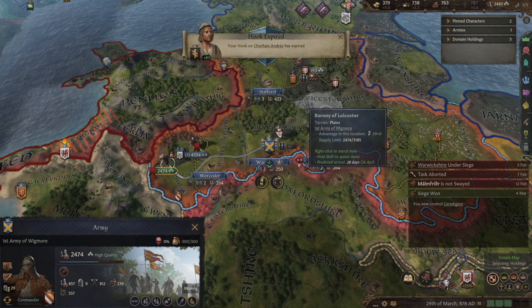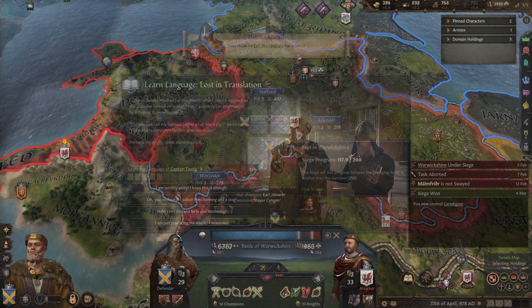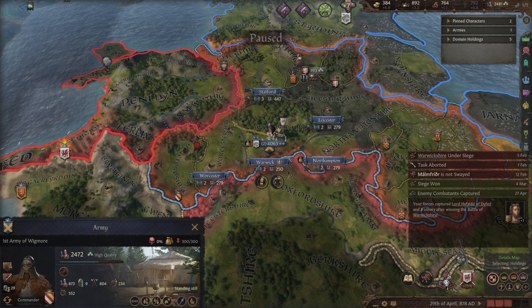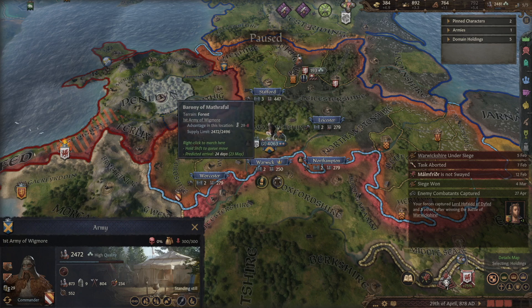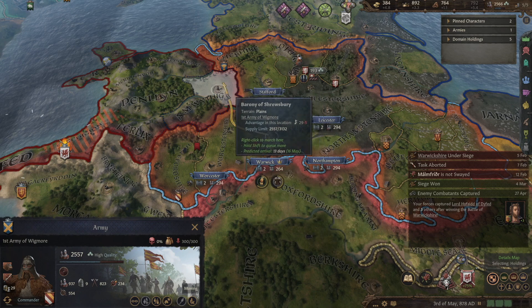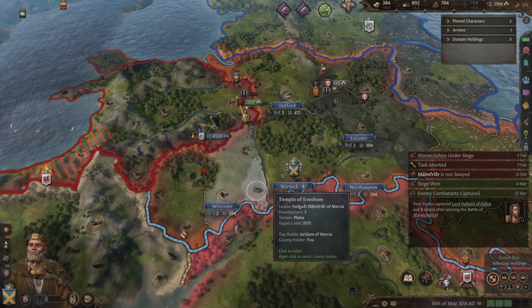Come on, allies! There we go — big battle, 6,000 troops to 2,000 troops, looking pretty good. 75% wiping them out in the field of battle — heavy casualties. We do need to do a little bit more sieging. Let's go grab another county over here. Hopefully that will get us to the contested county and swing things in our favor to pick up this victory.